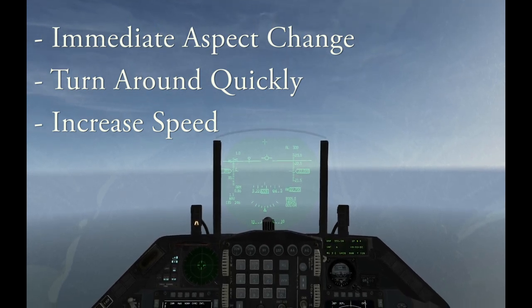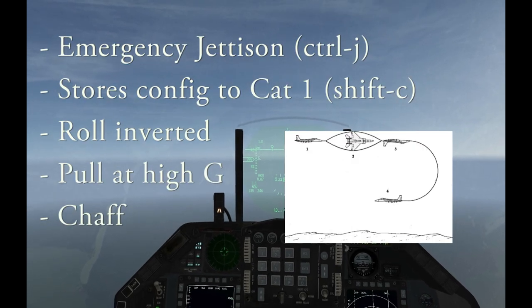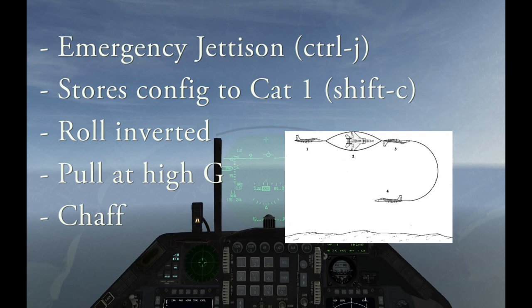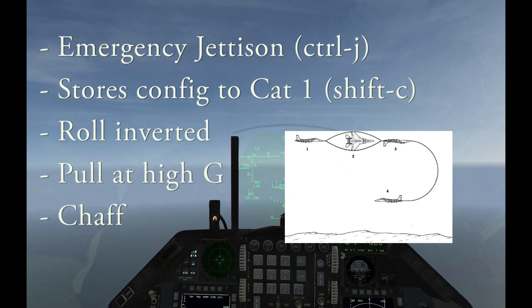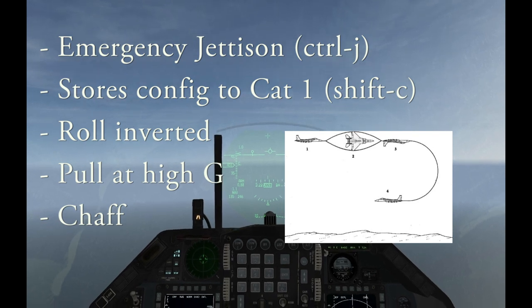The basic procedure for doing this is that we're going to do an emergency jettison of our stores by pressing Right Control J. Once the stores are jettisoned, we're going to change our stores config to category 1 by pressing Shift C. We're going to invert and then pull.